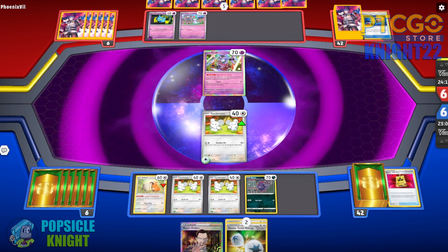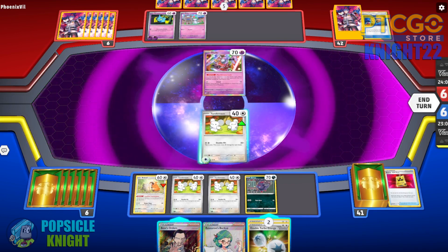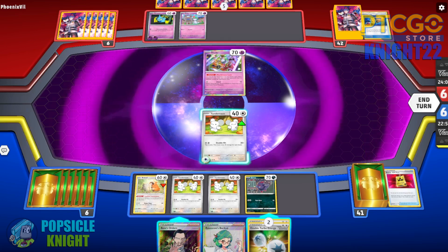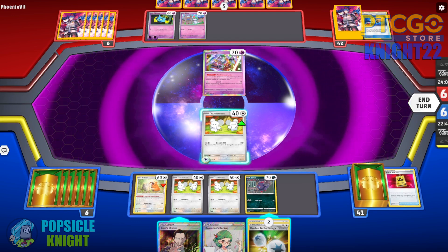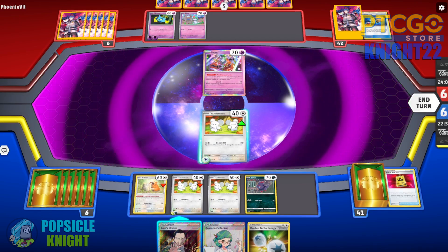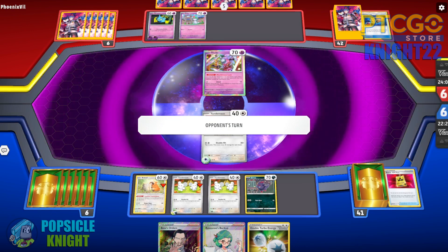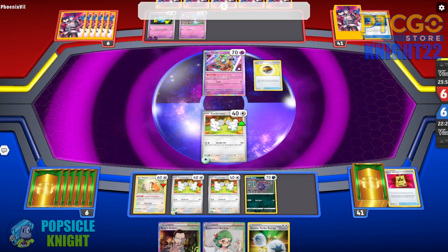We got Roseanne's Backup — we don't really need recovery, what we need is setup. That's one of the downsides: being able to draw into the cards you need. When you need to set up, you don't get it, and when you need recovery, you don't get it either. I'm just going to put the Double Turbo Energy on this Tandemouse and move on. Really bad hand, but once we get our Bibarel we should be good to go. We have a few Ultra Balls in the deck, so if we can get our hands on that, we can draw extra cards with Bibarel and we'll be on our way.